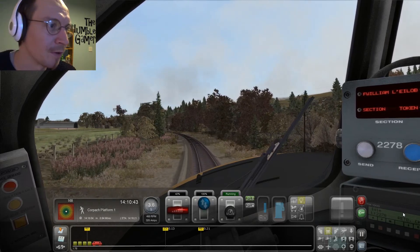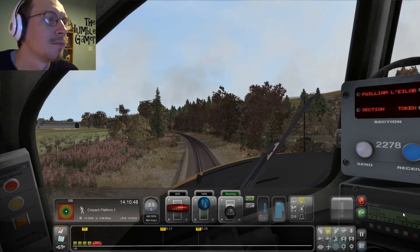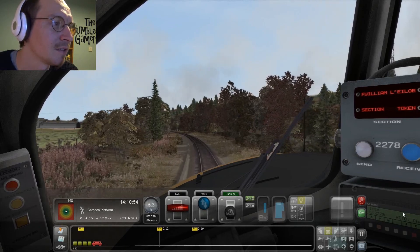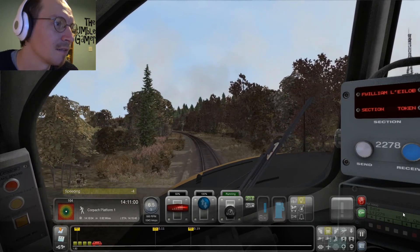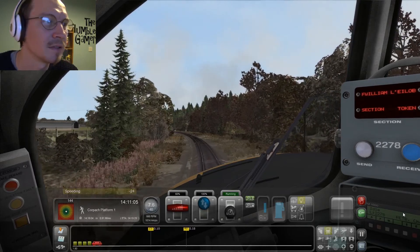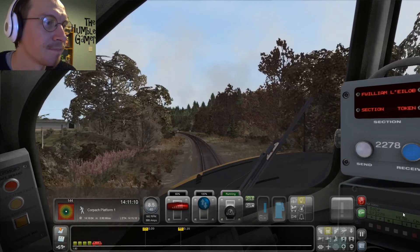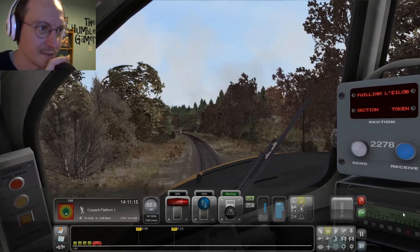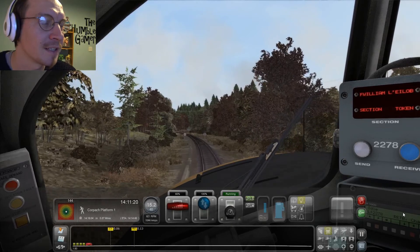I'll pick more throttle as we leave Banavie because we're now going uphill, and we're moving into the 40 mph zone. I think I've done it in such a way that by the time I hit speed — oh, I'm going to get minus 18 points for speeding. 24? Seems a bit harsh. Never mind, I can take that. So if we get a move on, and then almost immediately slow because we've then got this 25 mph speed limit.